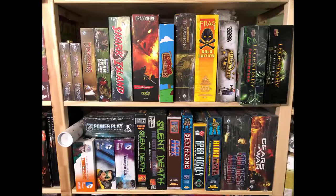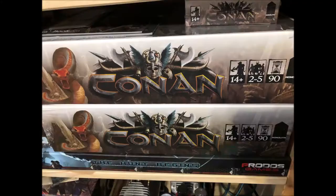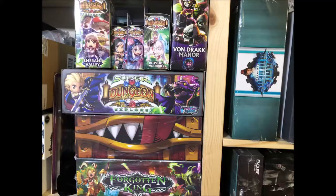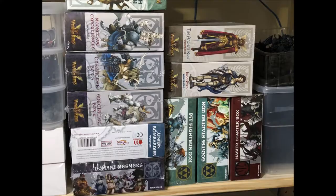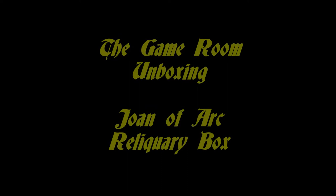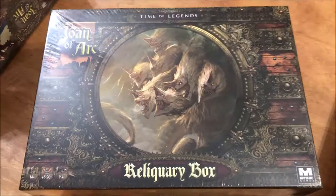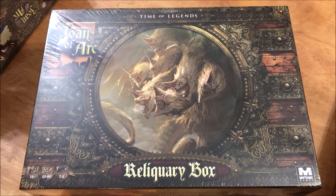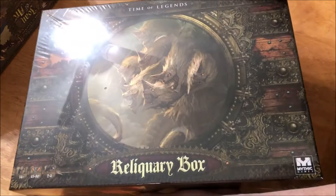Welcome to the game. The Reliquary Box — as I started to read through the rulebook for Joan of Arc, it says the scenarios use the contents from the Core Box and the Reliquary Box, so I thought it might be important that we take a look and see what's inside of this.